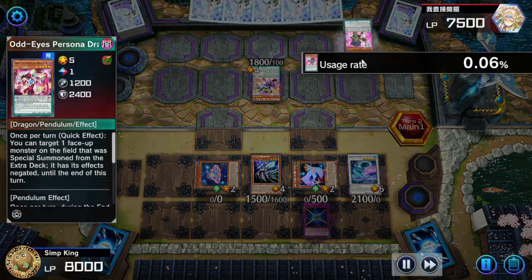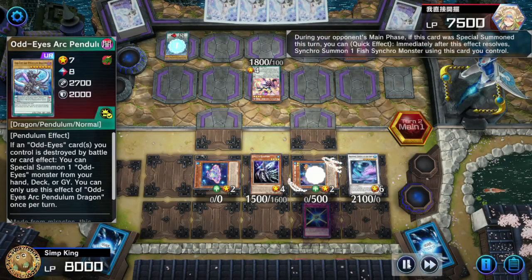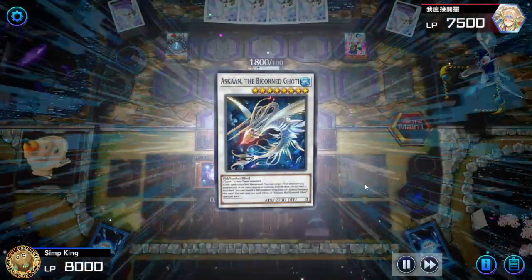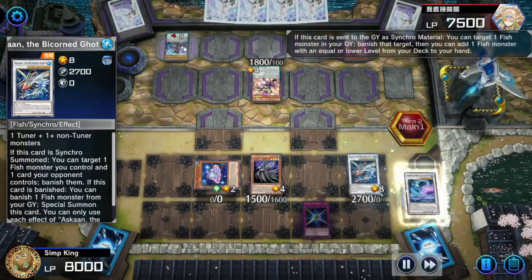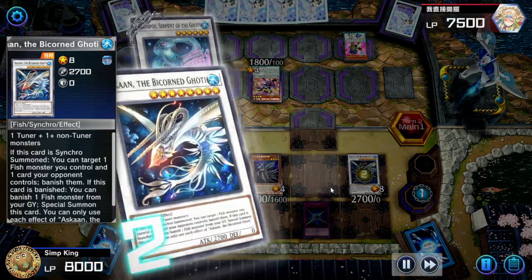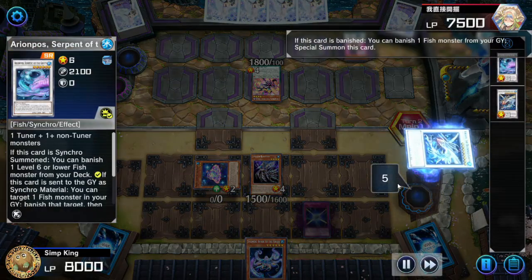Opponent getting the Odd-Eyes Persona Dragon, activating, setting their scales — they got a 1 and they got an 8. We are just going to be responsible and we are not going to steal. We are going to banish just the 1 Pendulum Scale. Synchro Summon Azkan — banish the High Scale. Opponent, your High Scale is banished. Scale is gone. We are going to get our Snopios back. Azkan going to return to the field.